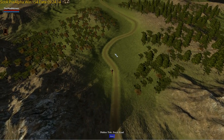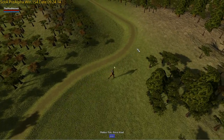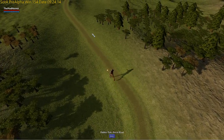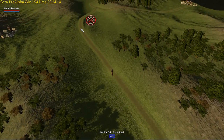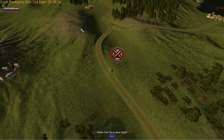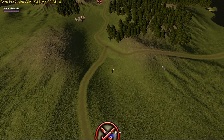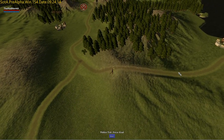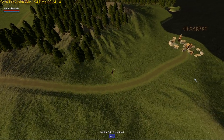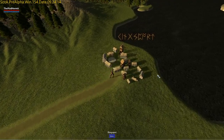The next stop on our trip is Arterus, and we are going to walk through the Overland map. This is a great opportunity to enjoy the new visuals, and your avatar is now seen traversing the map. One thing different in this release is that you control your character with the mouse keys — W-A-S-D is how you move your avatar around.